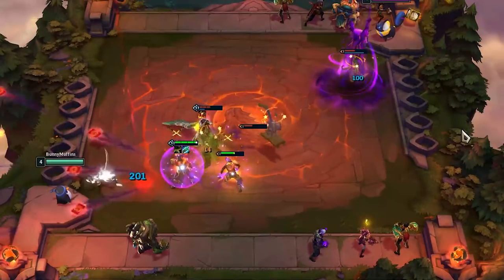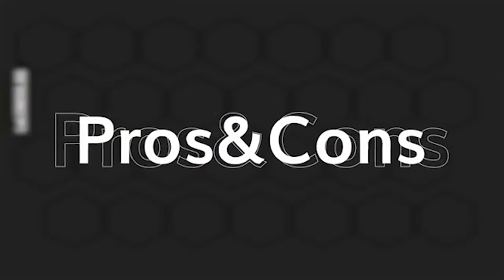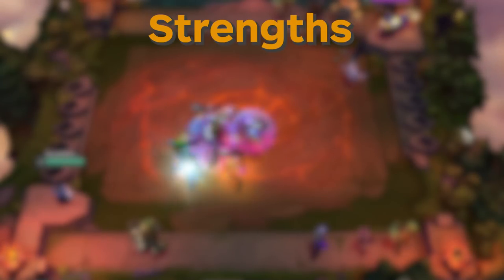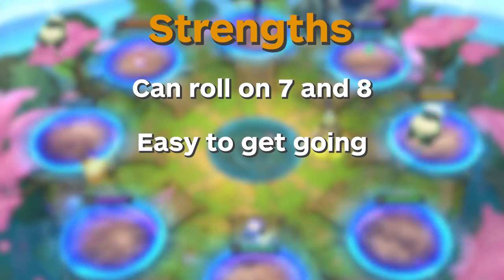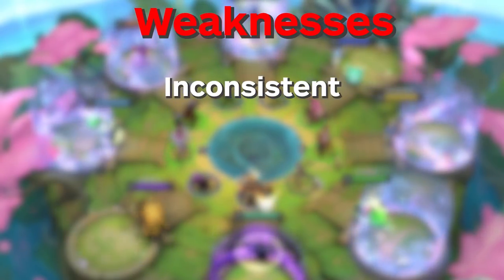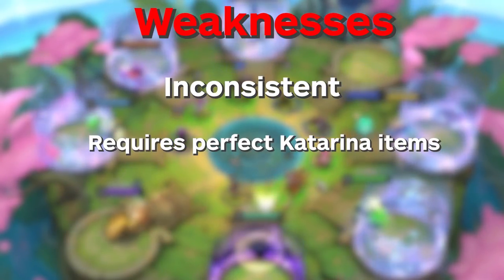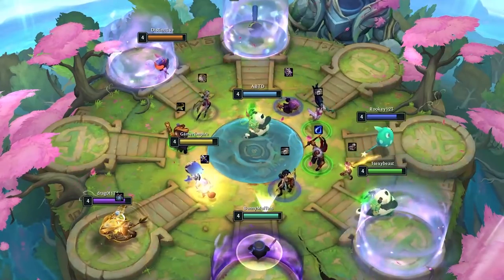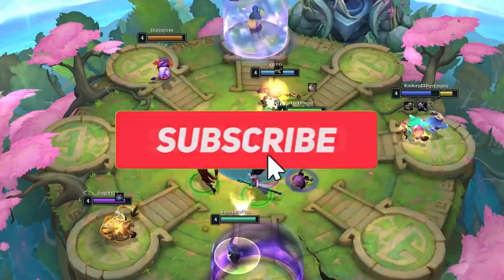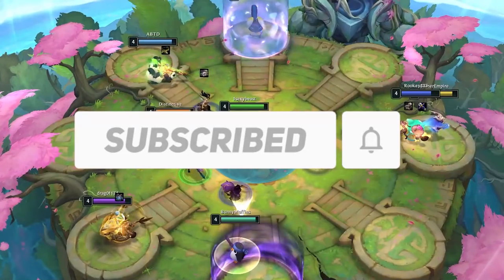Let's first go into why you should be playing Warlords and also address some of their weaknesses. Unlike other compositions which rely on 4-costs and require you to roll at 8, Warlords are a little bit different because you can roll on both 7 and 8. Once you get a good start for this comp, it's very easy to get very strong and get a nice power spike, and it's pretty straightforward to play. Some of the weaknesses are that it's inconsistent against some compositions and also requires perfect Katarina items. This comp is very difficult to force, so only do it if you get the right starts. We're currently ranking Warlords in S-tier.